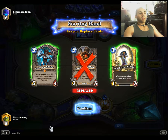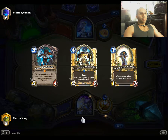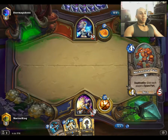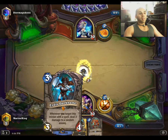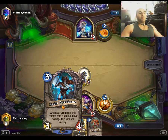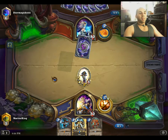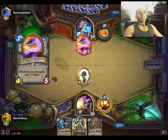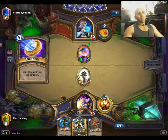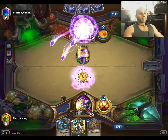We're going to mulligan for our one, two, and three drops. Northshire Cleric and Idus Darkbane are fine keeps. It's been asked before what I think of the other sister — Fjola Lightbane is fine in this deck too, but Idus Darkbane is just a little bit better than Fjola Lightbane. Dealing three damage and taking out a minion can be just devastatingly destructive to the enemy, whereas giving divine shield is not really as devastating.